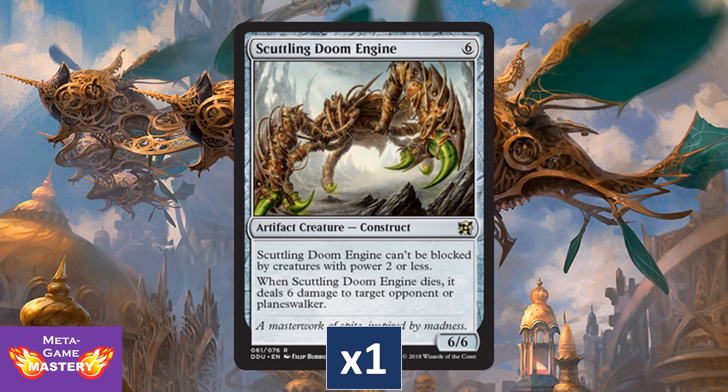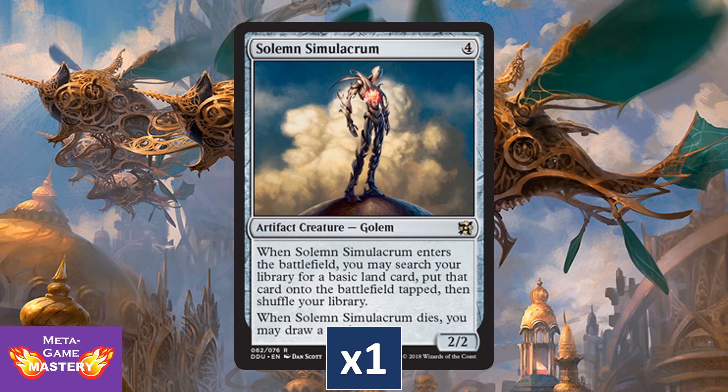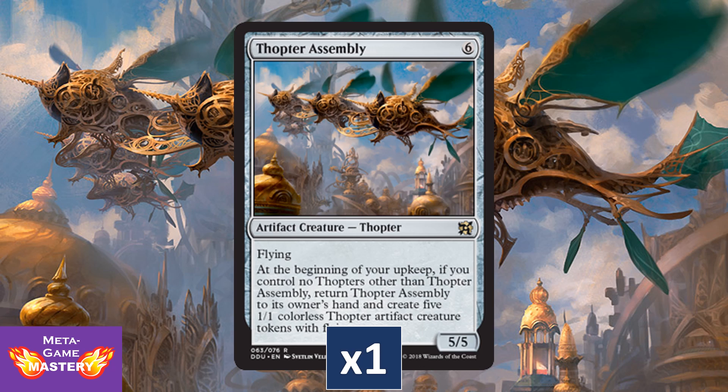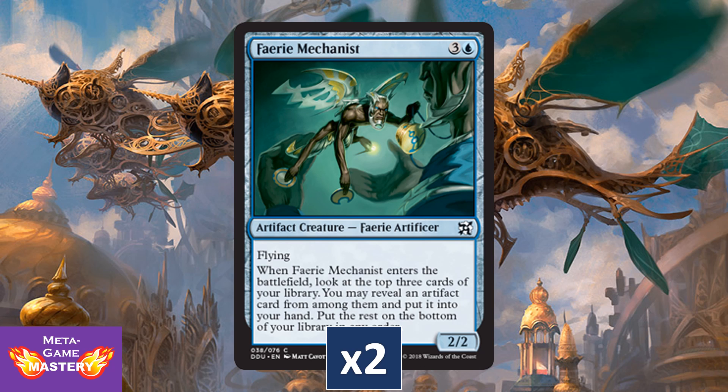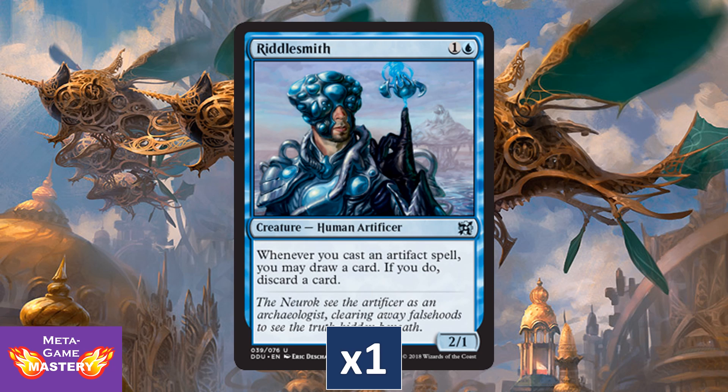We're getting a copy of Scuttling Doom Engine, which is interesting considering Bryon's Stout Arm was just reprinted in Masters 25 — these two work great together. And another copy of Solemn Simulacrum, because you could always use another copy of that card — it's just so much value. Thopter Assembly gets reprinted with new art; it's of course part of the two-card infinite turn combo with Time Sieve. We're getting two copies of Etherium Sculptor, always a solid card choice, and two copies of Faerie Mechanist. Riddlesmith is a surprise inclusion I'm pretty excited about — only two mana to get incidental value by looting every single time you cast an artifact spell. While not true card advantage, that additional card selection will add up very quickly.